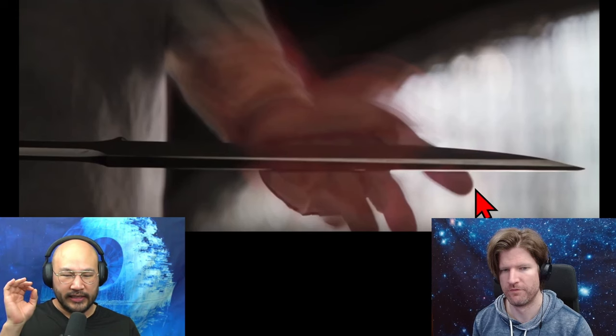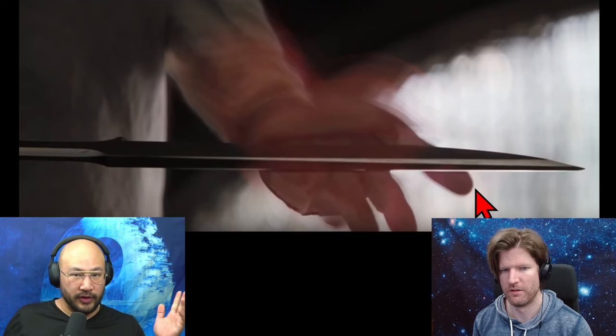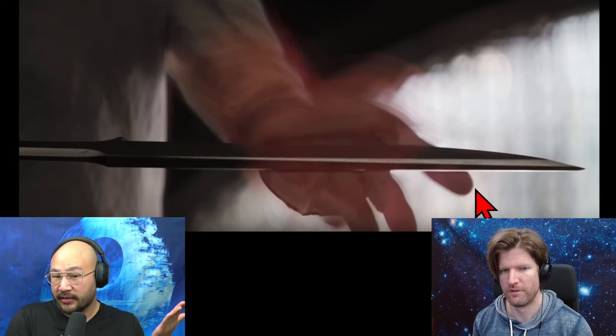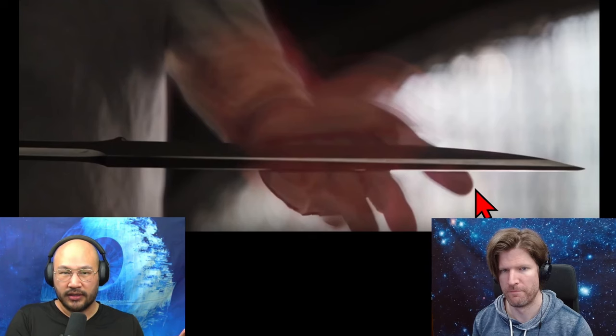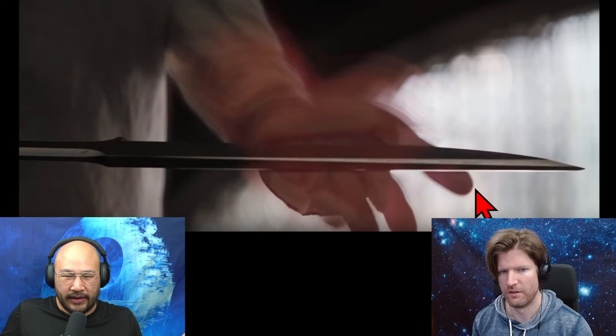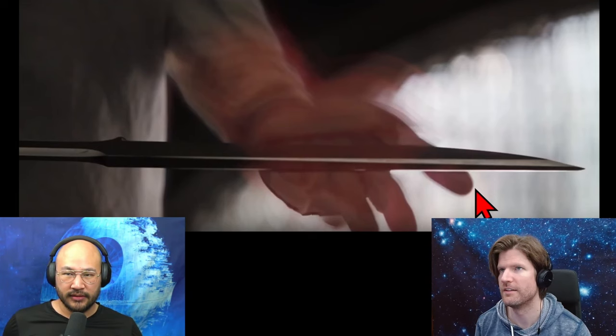What I don't understand is how does this actually translate into harming someone? You can't thrust at them because the shield bounces it off, so you've got to slice — but you can't slice fast because the shield stops it. So you press your blade into them and slowly pull? Is that how this combat works?